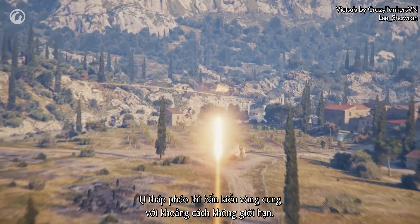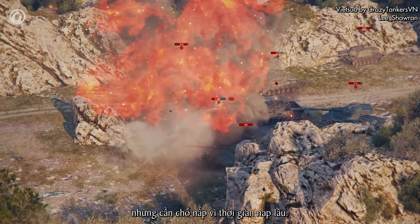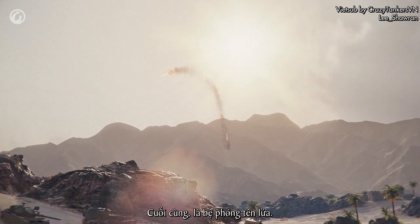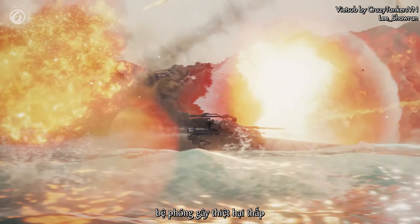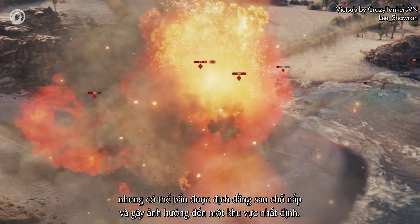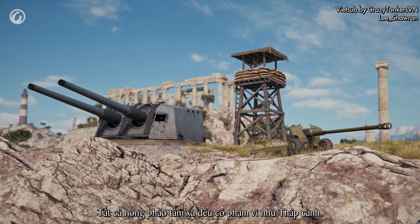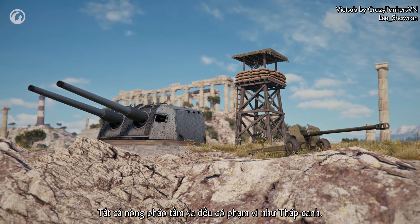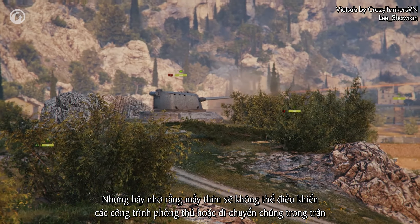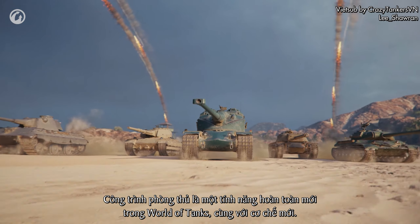Gun turrets fire in a small arc at an unlimited distance. They have high damage per shot but require cover due to their long reload time. Multiple rocket launchers cause low damage but can reach the enemy behind low cover and impact a significant area — they are indispensable when fighting dense clusters of enemies. All long-range guns match well with Watchtowers. Remember that you won't be able to control defenses or move them in battle after you've deployed them.